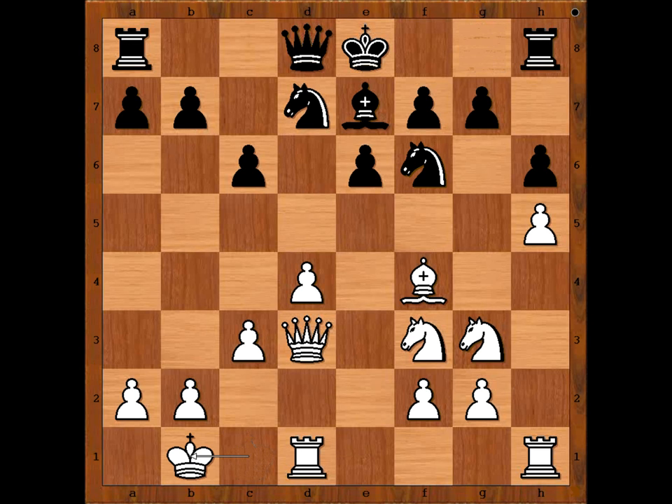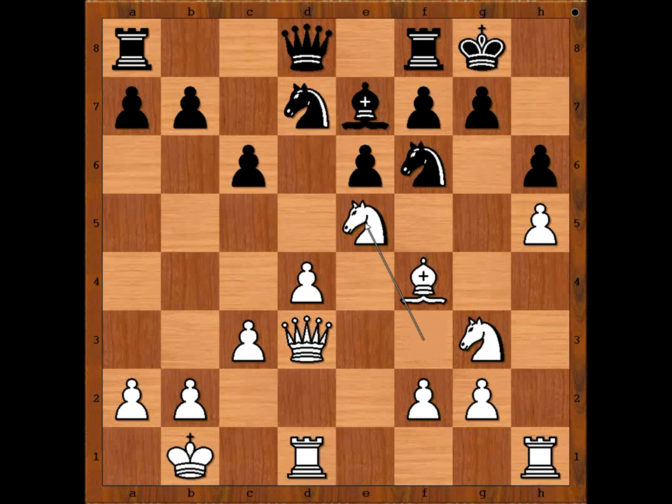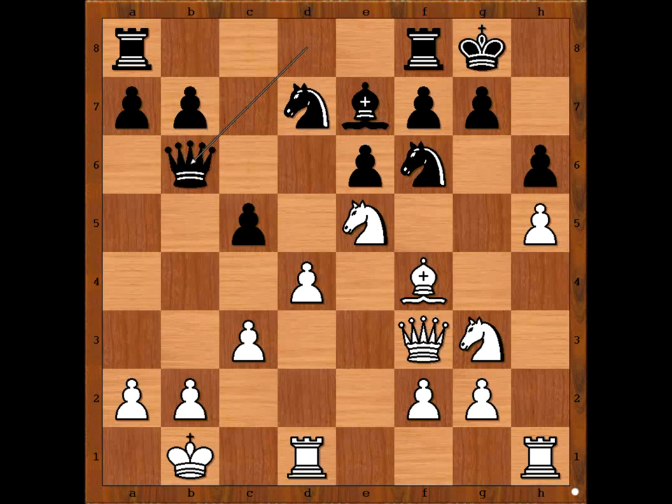Knight to f6, king to b1 — king safety first. Joseph Feng castled king's side. Knight to e5, c5, queen to f3, queen to b6, knight takes knight, knight takes knight.